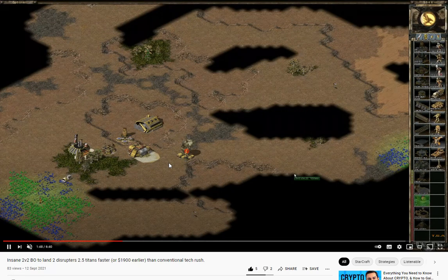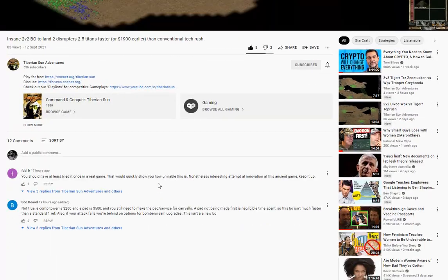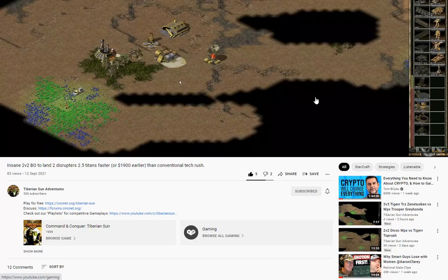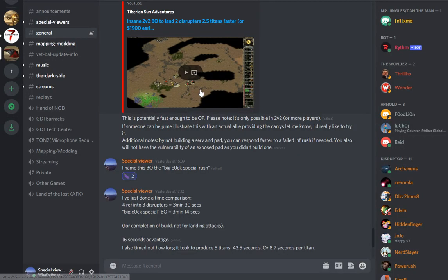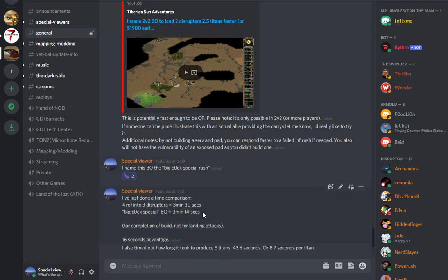I tested this build order with TRZ, who was cooperative and offered to help. There was skeptical feedback in the comments, so it was great to try it in a real game against two opponents. I also did a follow-up post referencing the original video and a baseline comparison: a four-ref into two disruptors takes three minutes 30 from launching the attack — not landing, since traversing the map horizontally takes another 15 seconds.